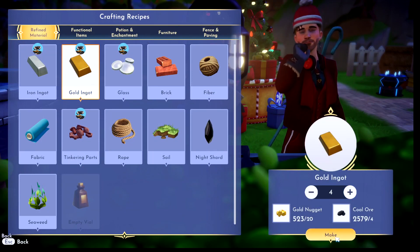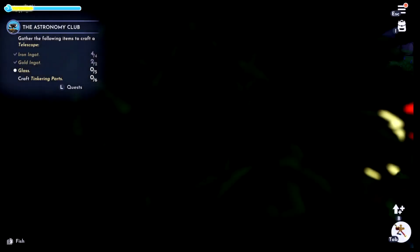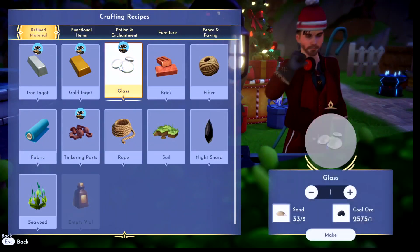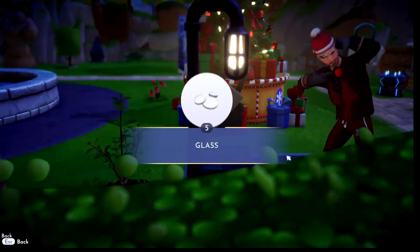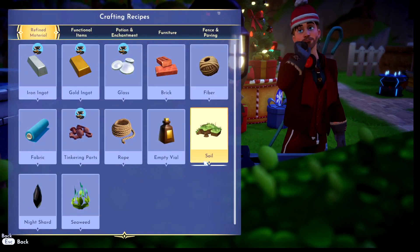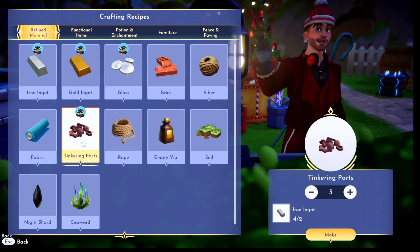Need four gold ones too - or was it two? Oh well, now I've got some extra. And it needs five glass - just get sand from the beach when you dig. And now we need tinkering parts.